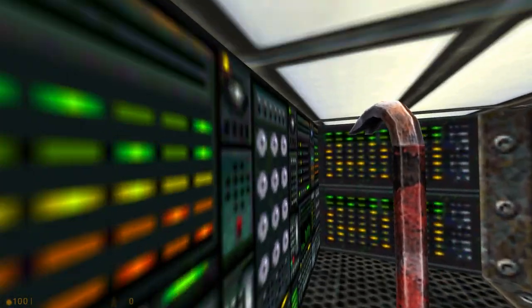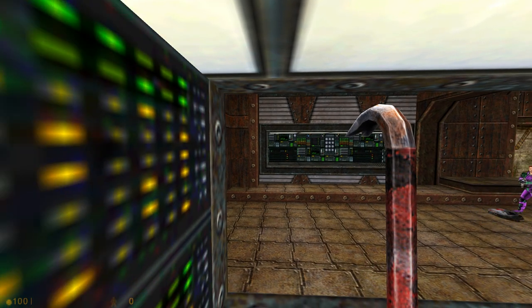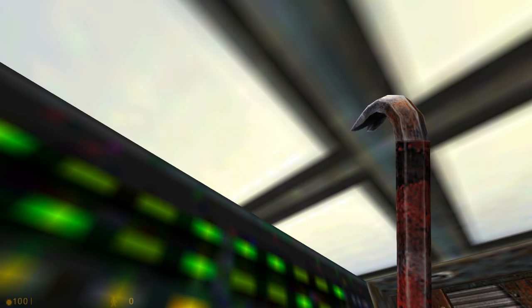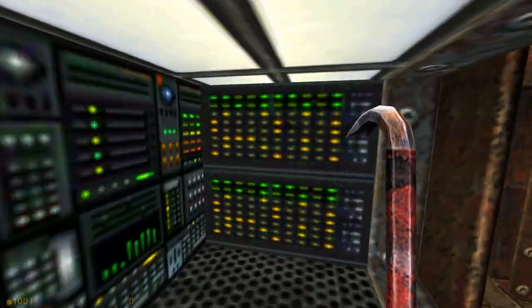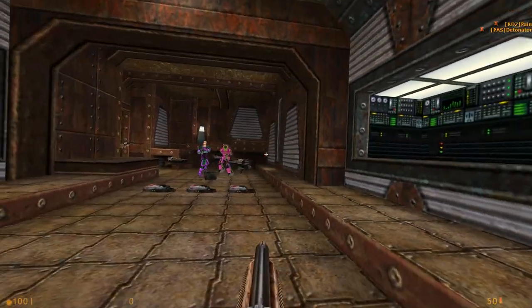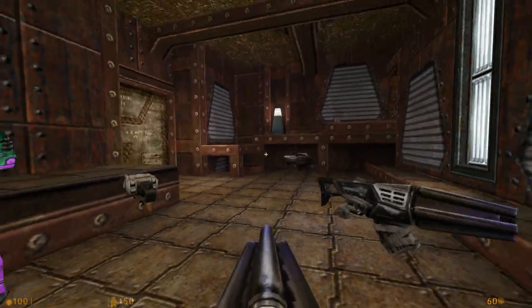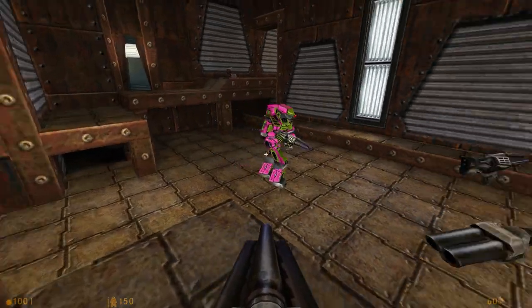When he was designing the map, you just started out in that outside area. This is a remnant of the 3-Wave mode — one team spawns here and there are all the weapons you can use against the other team. Obviously there's no flag spawning here in Deathmatch Classic, but the weapons are all here. You can come over here and get some more armor. This actually leads into a secret that was in the original map — it's been preserved faithfully.